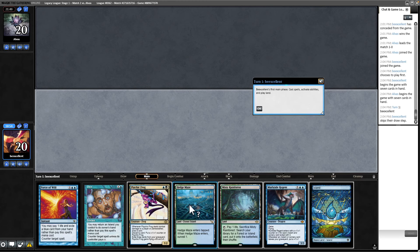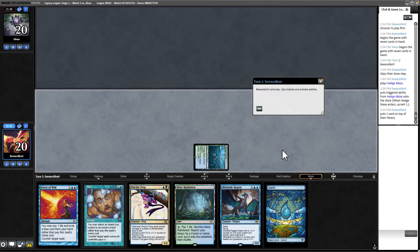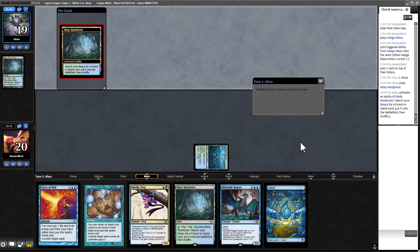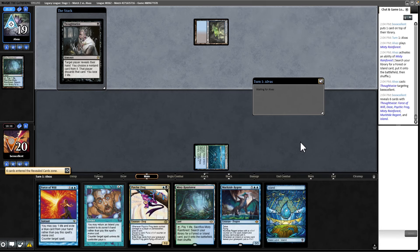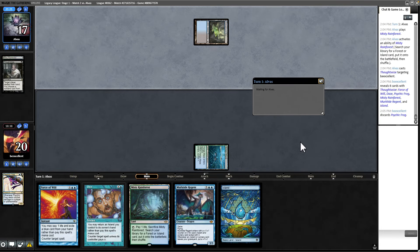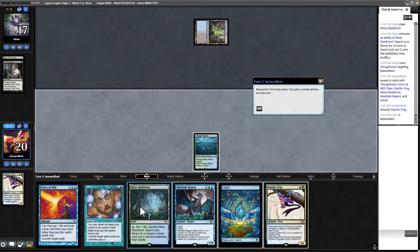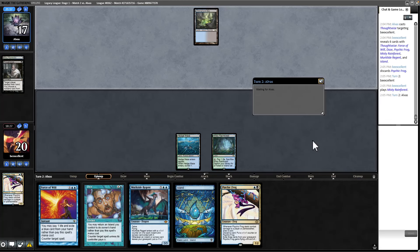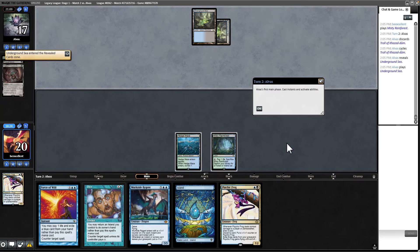We could open Hedge Maze and a Force that won't be relevant for the rest of the game. I think we Tamiyo turn one because they're likely to Entomb on their turn. We have Force, blue card, and Daze. We don't have mana to pay for Daze though, because we got greedy. Hopefully that doesn't bite us. If they main-phase Entomb, that's bad. They're making us discard with Thoughtseize — they're probably going to take Psychic Frog.